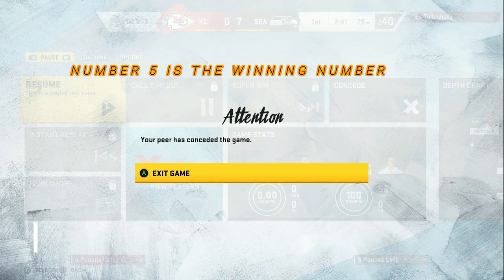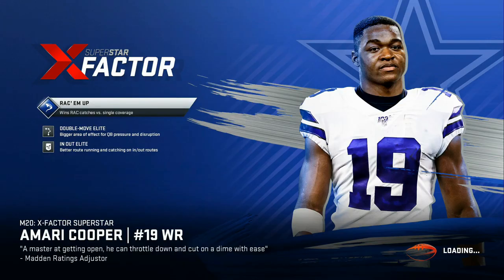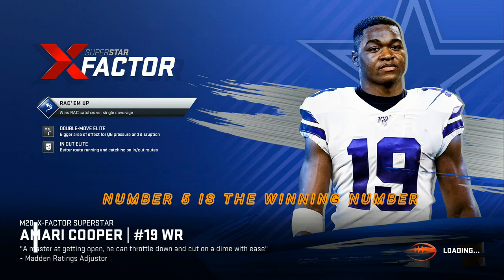Number five. My opponent concedes the game. Drop a like, subscribe, turn your notifications on. Number five — the first person that gets that right, hit me up on Twitter and you will get your 97 overall Tyreek Hill. Let's go!